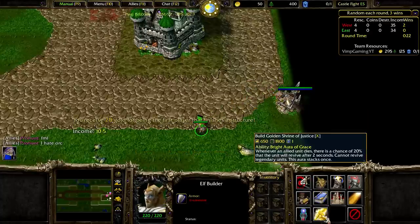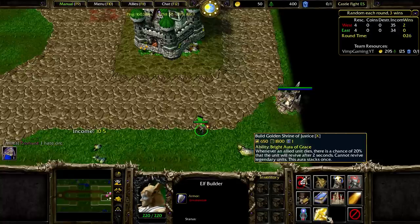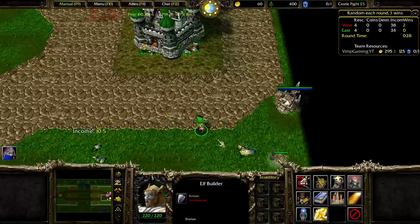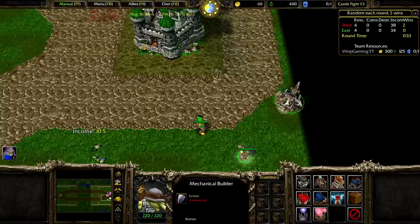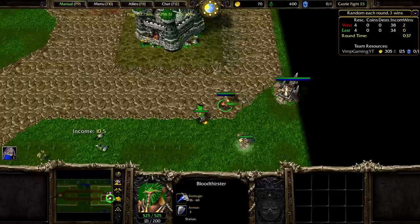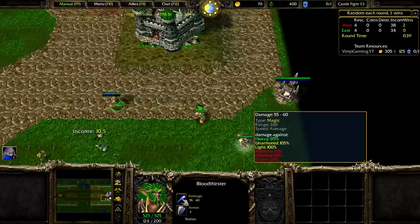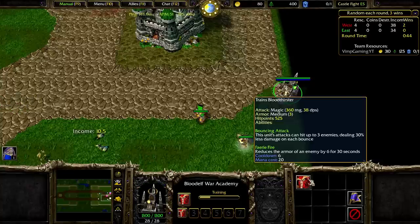We kind of have an energy shield there. This one is quite expensive on the wood side. Quite a bit of damage — Mana damage. What's their ability? Bouncing Attack — oh wow. Reduces the armor of enemies by 6 for 30 seconds — that's insane. Fairy Dragon, Wyvern. It's going to get wrecked though, since none of these attack air.